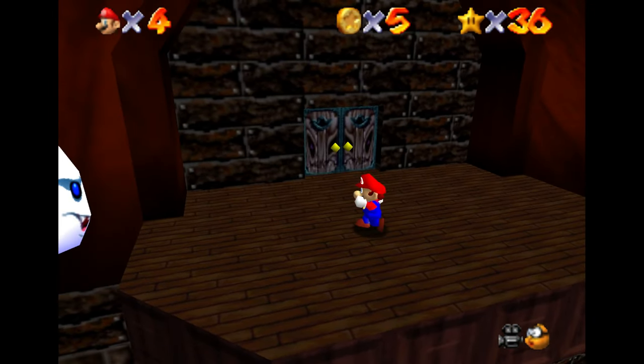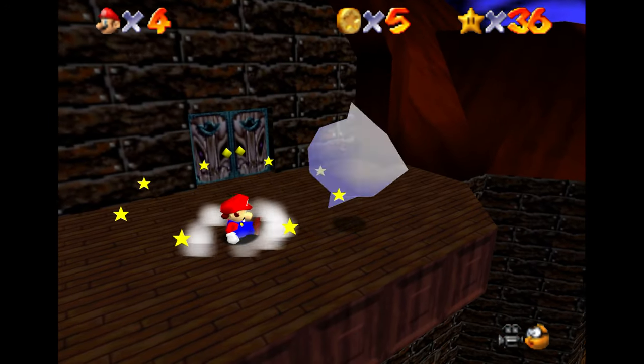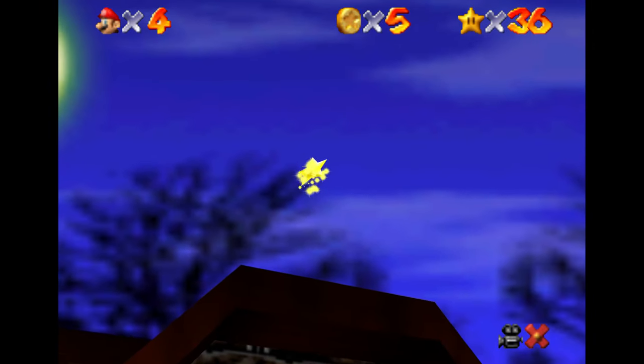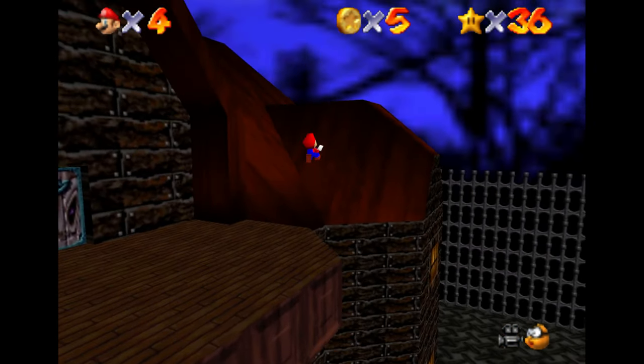I'm hoping between those two different methods, you'll find one of those two to be easier, and you'll be able to get up onto that balcony. With that done, you'll be able to go through the attic, and then you'll find Big Boo up here, and we will fight him yet again — I think that was for the third time.